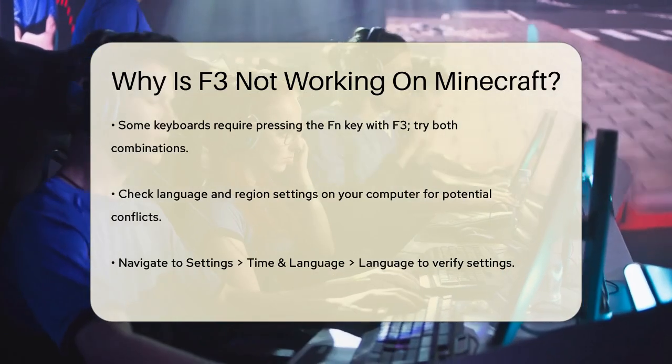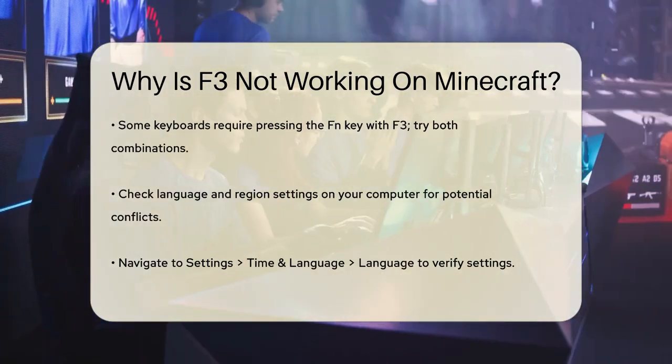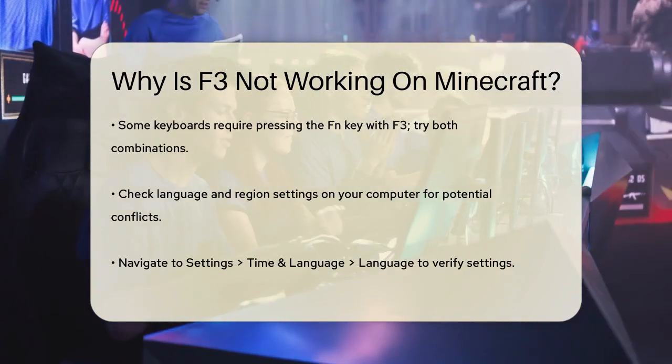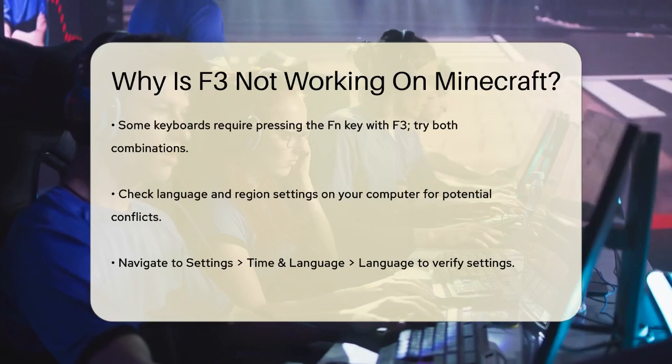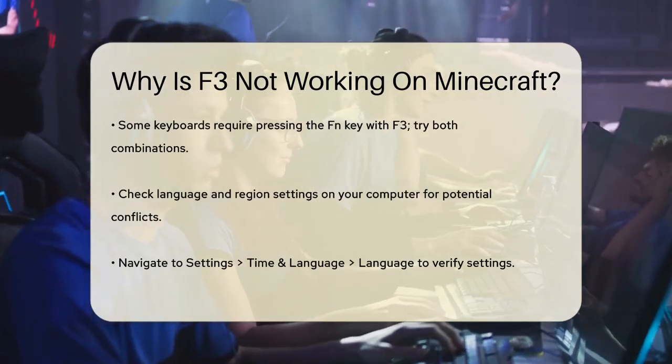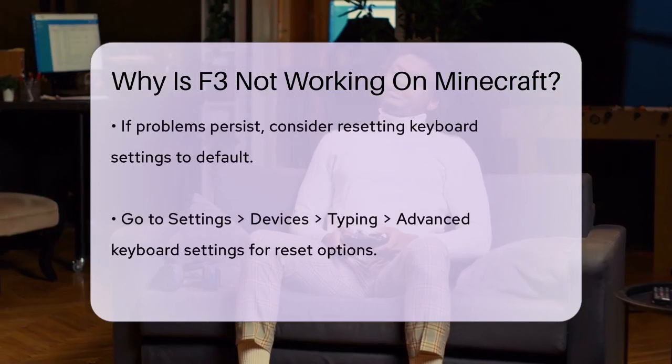Another thing to check is whether you're using the FN key correctly. Some keyboards require you to press the FN key along with the F3 key to activate the function key. However, in some cases you might need to press F3 without the FN key. It's a good idea to try both ways to see what works for your specific keyboard.